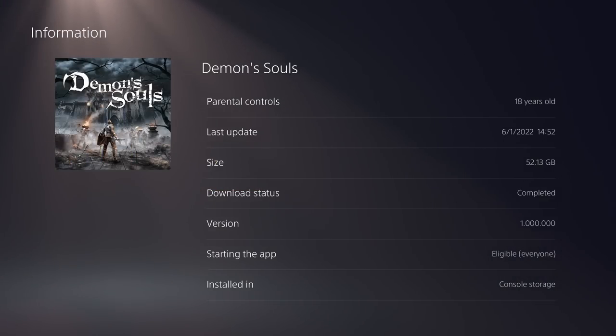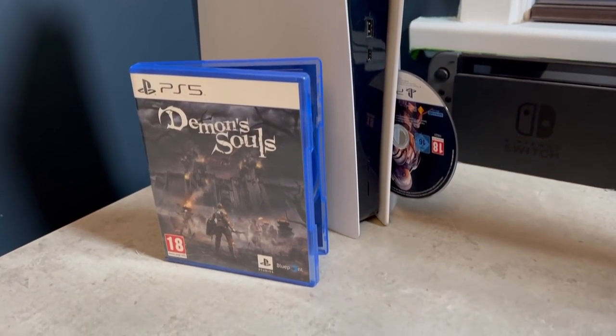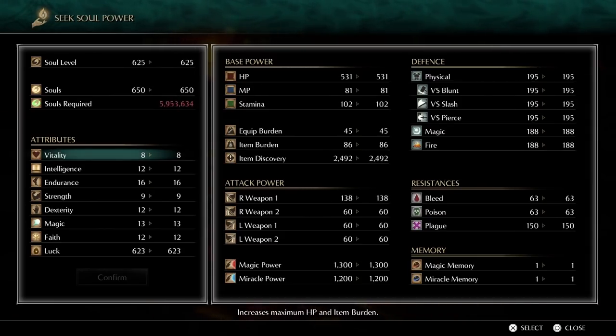Tip 30: depatch Demon's Souls. If you have the disc version PS5 and Demon's Souls on disc, you can depatch the game to version 1.0. Doing this allows you to take advantage of some great glitches including the gold coin glitch.